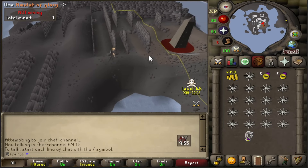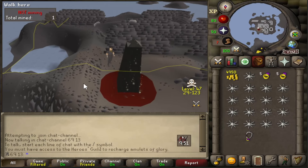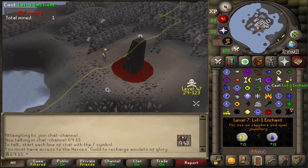Whilst I'm here doing the diary, I'm going to show you guys why it was amazing to get that charged trimmed glory from the Clue Scrolls. Because for whatever reason, you need access to the Hero's Guild to recharge them. Doesn't really make much sense to me, but it is what it is.